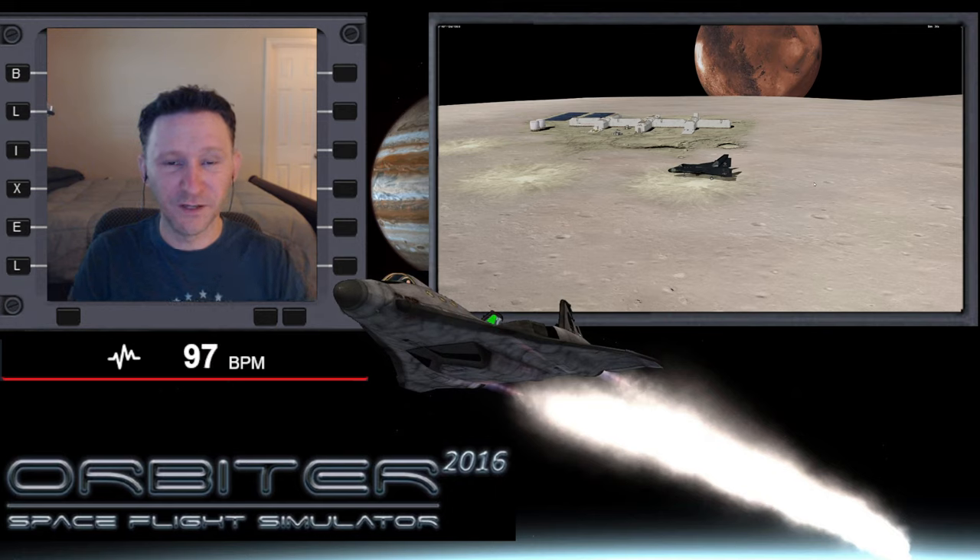Welcome to another Orbiter video. In this little series I'm putting together, we started off at Olympus on Mars, got up into orbit, went out to Phobos and swapped out the crew, maybe dropped off some supplies, then left Phobos, came over here to Deimos where we're at now, did the same thing - swapped out a couple of crew members, dropped off some fresh supplies at the base, and now we're ready to go back to Olympus.